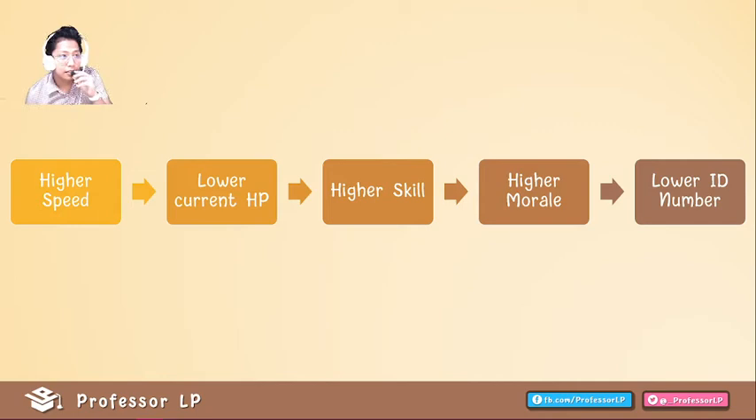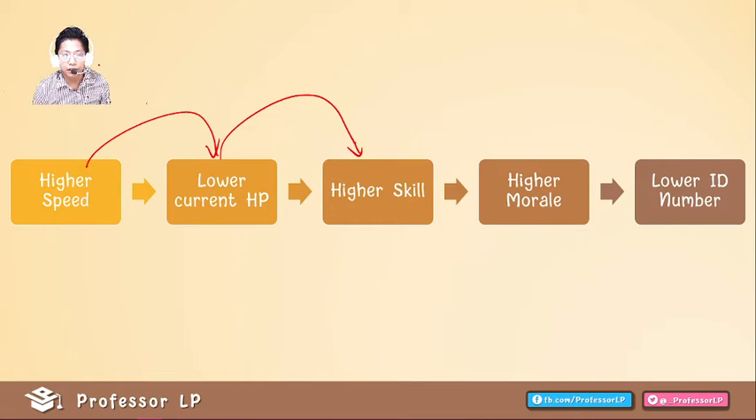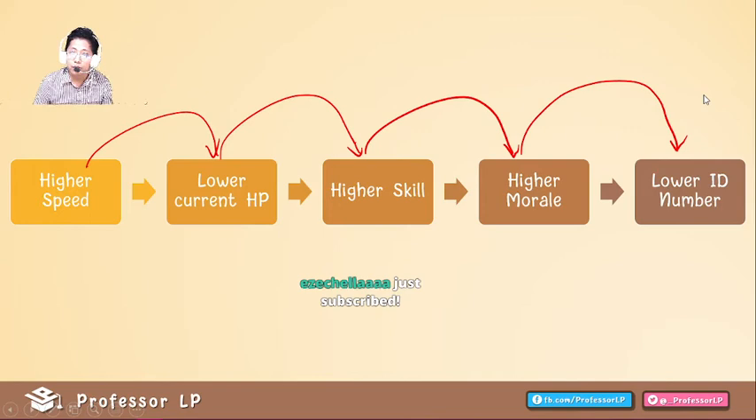If speed and HP are equal, we check skill — whoever has higher skill attacks first. If speed, HP, and skill are all equal, we check morale. And if all those stats are the same, we go to the lower ID number. Many games — especially between two backdoor birds — are decided by ID number alone.